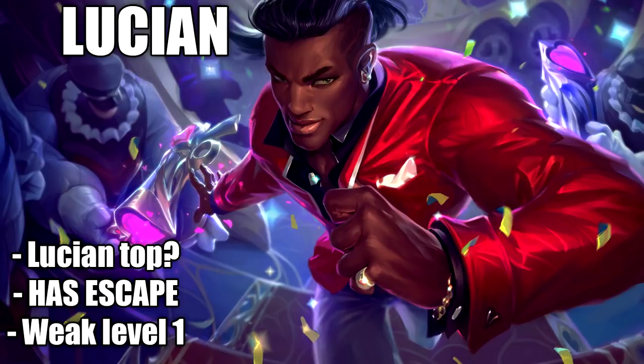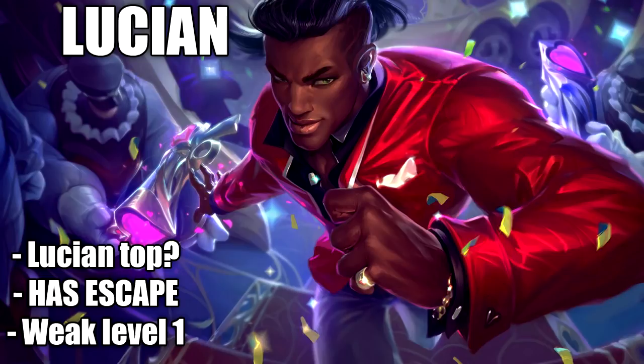The next champion is Lucian. For some reason Lucian is being played by a number of people in the top lane, and I have no idea why — I personally don't like this champion top lane. The only thing Lucian can do is bully in lane, but outside the laning phase he's not really a problem. If you want to do the cheese on Lucian, be aware he could start with his escape — if so, just go back and farm. However if he starts with his Q, you can easily get a full combo off and there's nothing he can do. His level 1 is very weak.